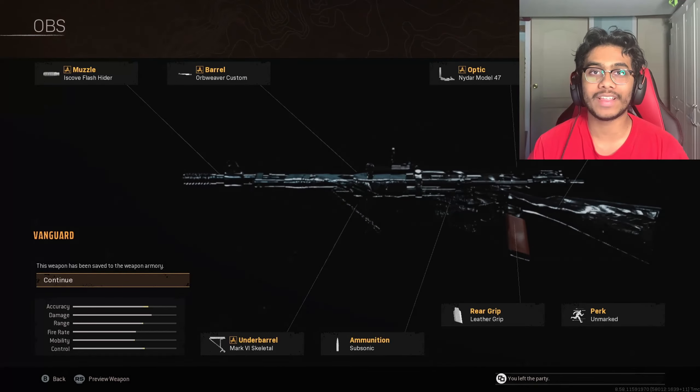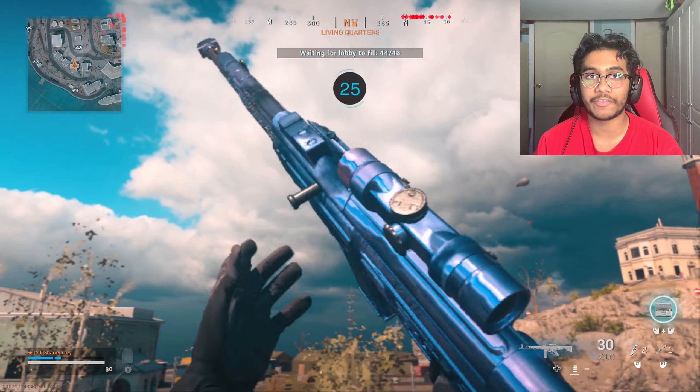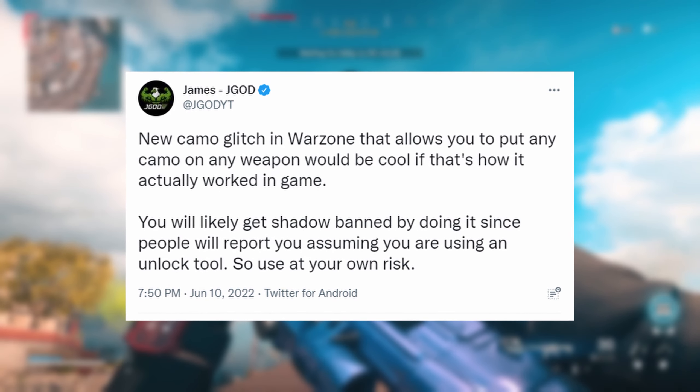I'll show you how to transfer camos from one gun to another in Warzone. This works for Cold War, Vanguard, and Modern Warfare guns. The camo you're transferring has to be unlocked legitimately. You can't get banned doing this glitch, but you can get shadow banned if you get a lot of reports on your account. Make sure you do this before it gets patched.